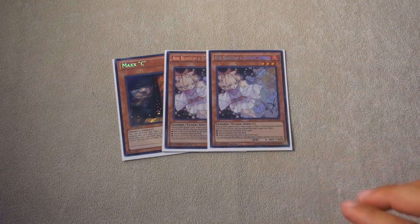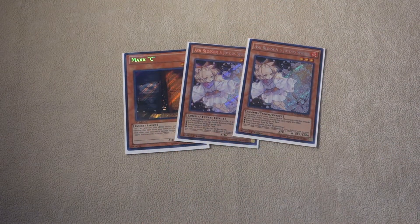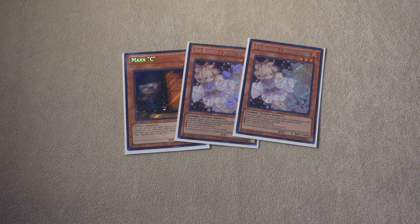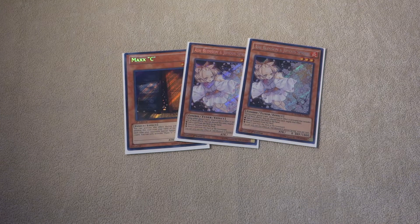We play one copy of Max C and two copies of Ash Blossom and Joyous Spring to round out our monster lineup. Ash Blossom is probably the best hand trap right now as far as matchups go — very good in the True Draco Demise matchup as well as the mirror match. It's okay against Pure Zoo, good for stopping Tankies or Barrages, but that's about all. The two Ash Blossoms could be swapped for Ghost Ogres in the Pure Zoodiac matchup, but it's a strong card in the other matchups. That is it for the monster count.